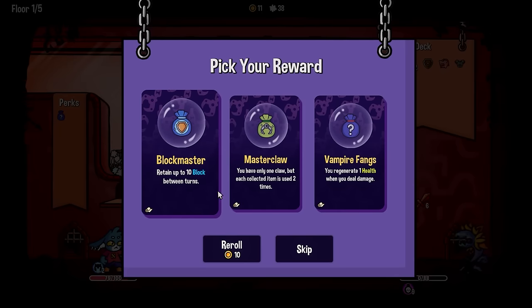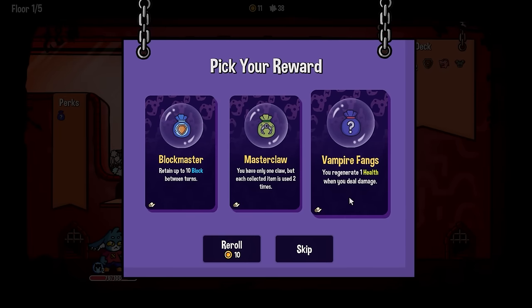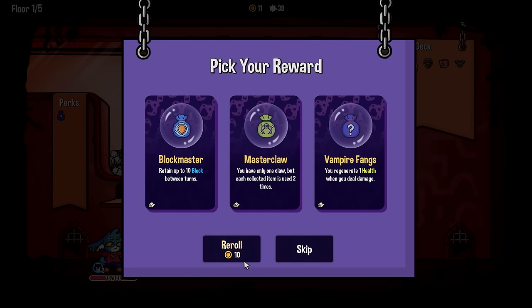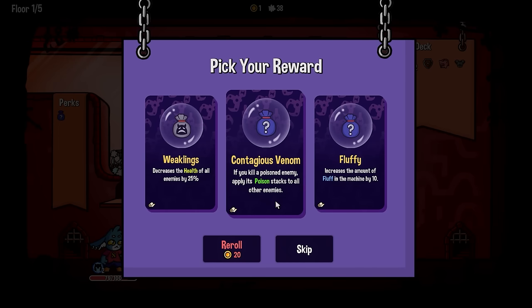Neat. We didn't even need to do too much stuff. You regenerate one health when you deal damage — pretty good. Retain 10 block between turns — don't hate that. But we could re-roll for a cooler buff. If you kill a poisoned enemy, apply its poison stack to all other enemies. Wow, that's pretty good. Enemies have less health — I kind of like that.